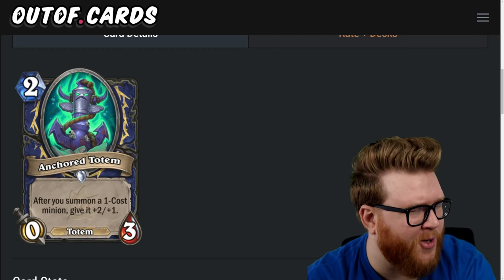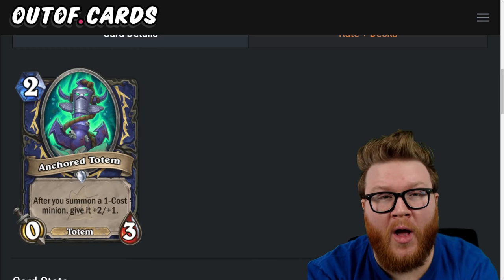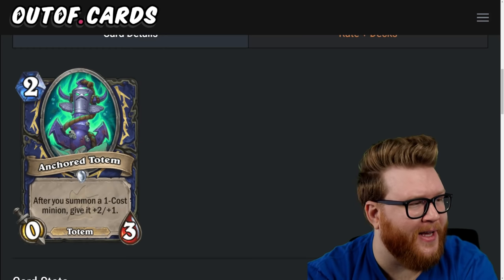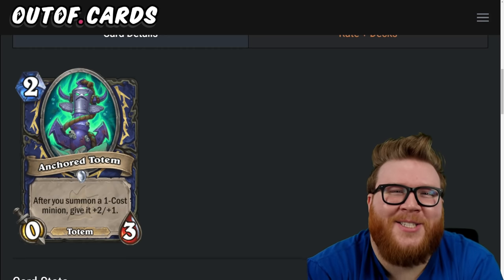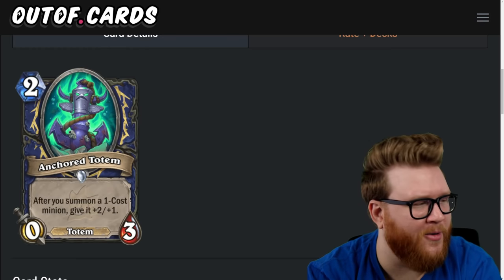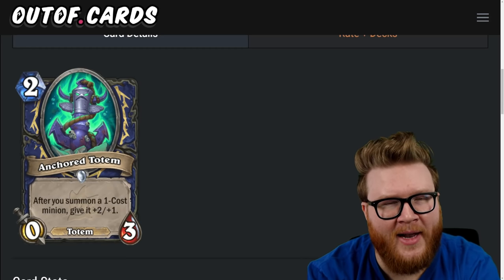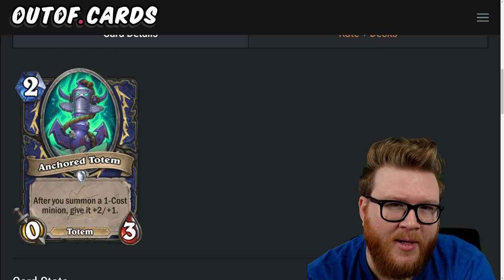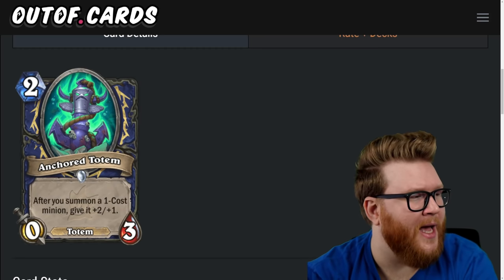For Shaman we got a new totem — the Anchored Totem, a two-mana zero-three: after you summon a one-cost minion, give it plus-two-plus-one. This is more piranha support — play a bunch of piranhas and they'll have crazy attack scaling, getting up to like five or six attack if you play a few in a turn. But I still don't think this is going to be awesome — it's a lot of setup, they're just going to have trades, and committing four or five minions to this doesn't feel like a winning plan.